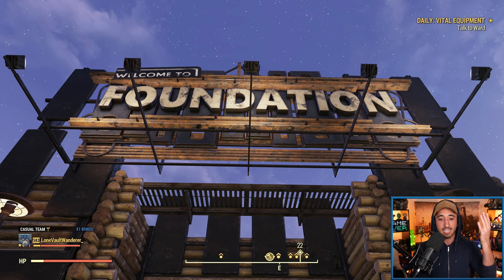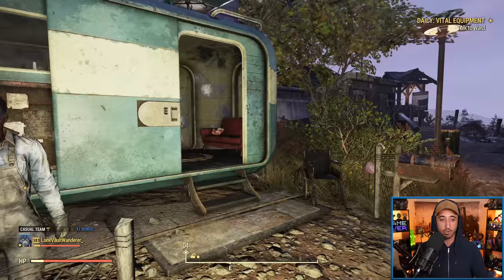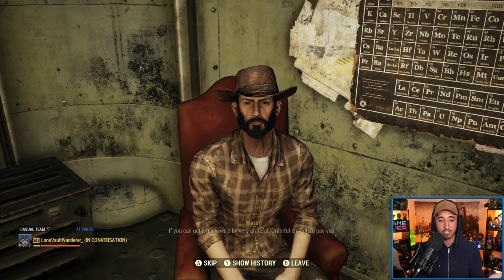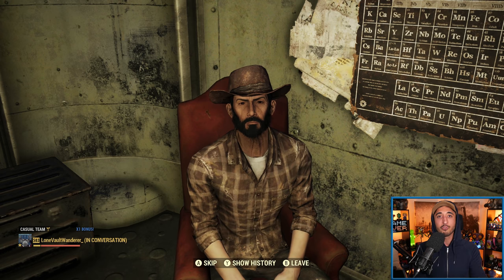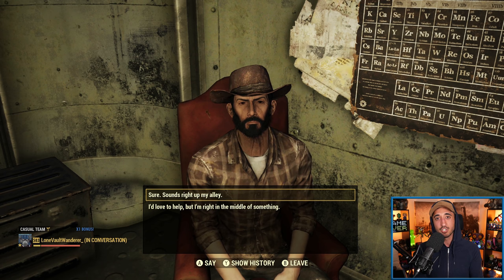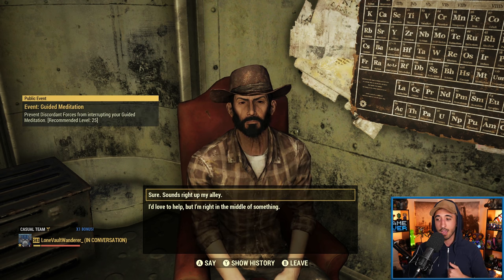To give you a quick example, I have the daily Vital Equipment active right now. This is the one at Foundation where you talk to Ward and he gives you a little quest. Upon completion you get a small amount of legendary script. The idea is you keep doing it — move from daily quest to daily quest to get as much legendary script as you can every single day. It obviously depends how involved you want to get, but that is a great way to accumulate legendary modules.